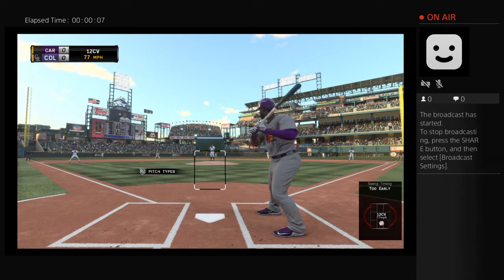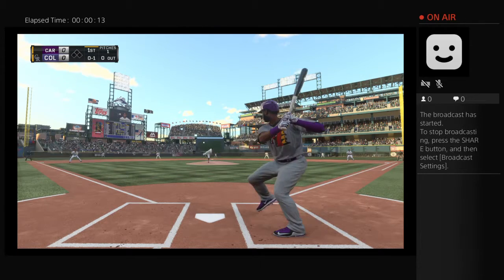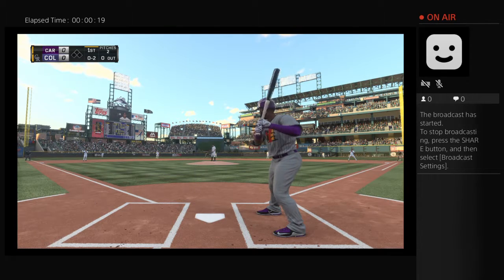Abraham Almonte is in to start things out as he swings and misses at strike one. That's taken, now it's 0-2. How about the back-to-back curveballs to start the game? That's showing no fear already.